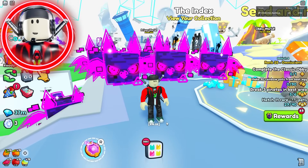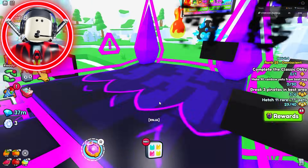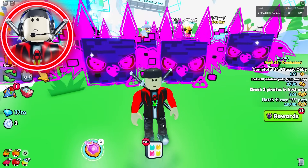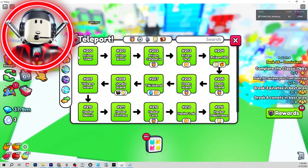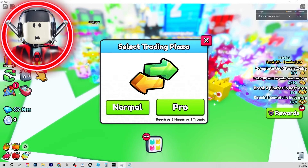But obviously this video is about the Virus Griffin, and the Virus Griffin is four times easier to hatch than all of those huges I just talked about. So let's go ahead into the trading plaza and see what everybody's selling these bad boys for.